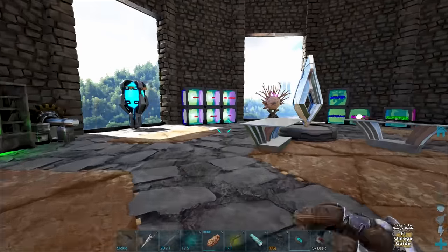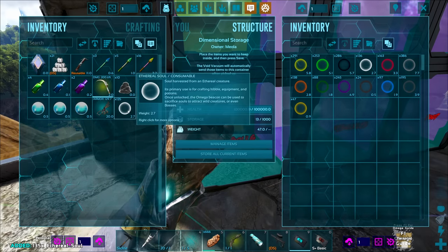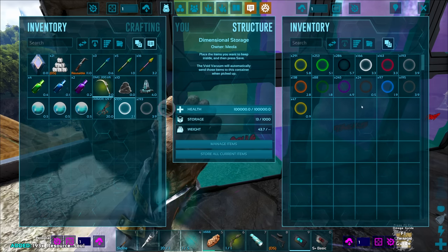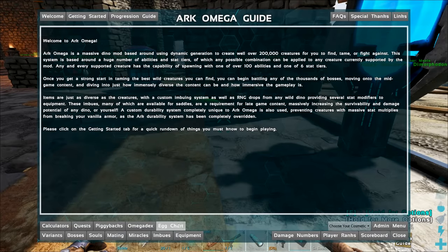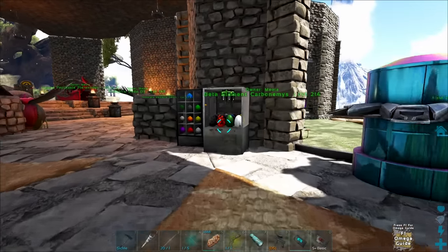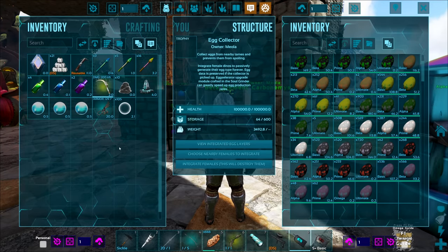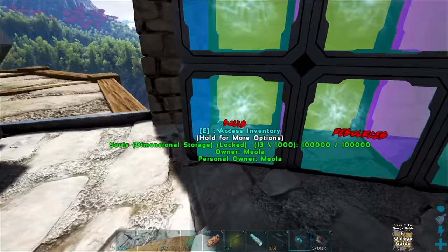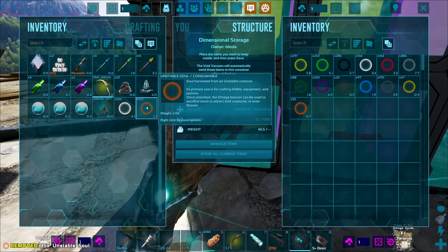Let me go grab some souls — ethereal ones. I'm also thinking about what I might want to fight. Oh, by the way, I went and tamed up some things — we've got all the ultimates now and I also got that limantria. If I want to tame an omega cosmic, I don't think I've got kibble for it yet. I do have an ultimate unstable though, so I can get an omega unstable. If I summon just below a boss — like 99 souls — maybe it'll give me a nice omega I can try to tame.